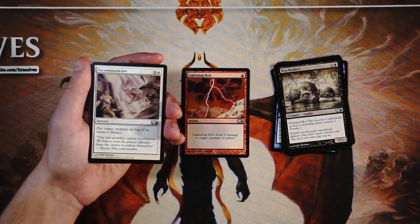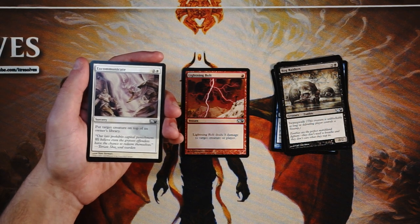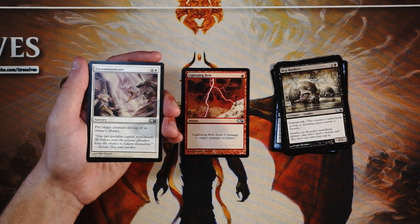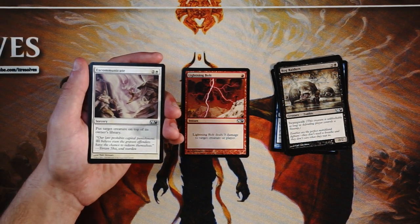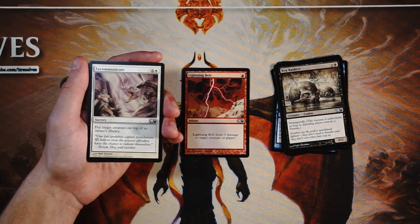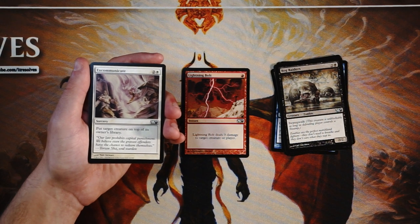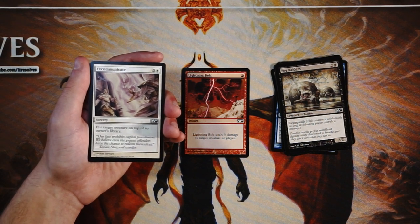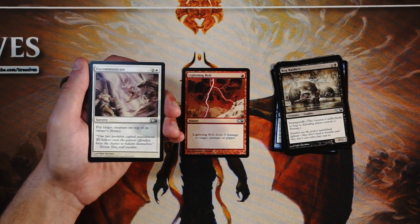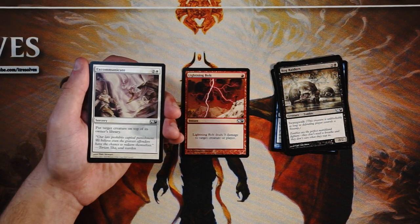Excommunicate is a sorcery for two and a white — put target creature on top of its owner's library. This is a very very good tempo swing, honestly very powerful. Yes, it's sorcery speed and at three mana it's a little expensive, but for what you're getting it's great. You take their biggest threat, put it back on top of their library — temporarily dealing with the creature on board, buying an extra turn of dealing damage or finding a more permanent answer. The other part is that they're now blanked a draw because you know exactly what they're going to draw next turn. That's a huge tempo swing in your favor. If I didn't have Lightning Bolt, this is a pretty solid pick — I'd take it over Pacifism — but not better than Lightning Bolt.